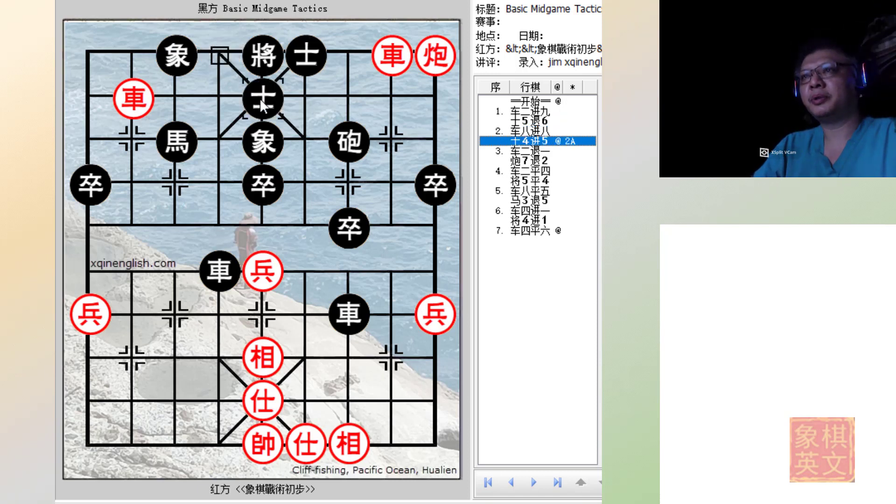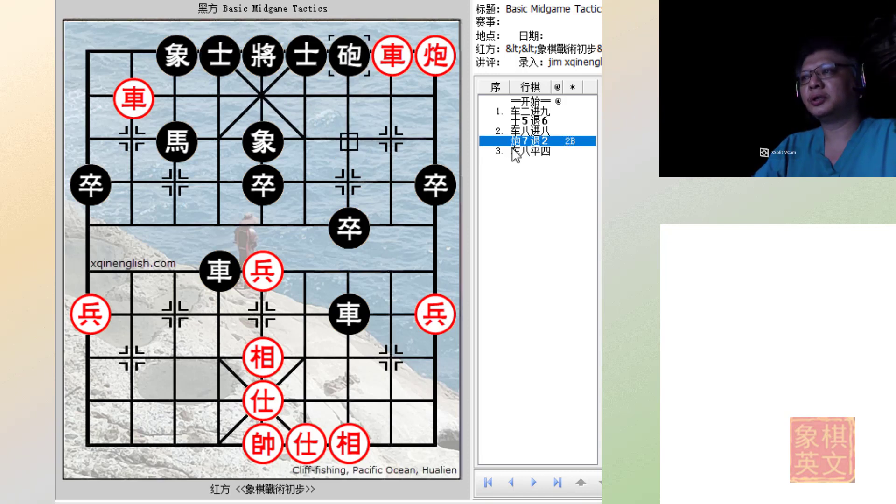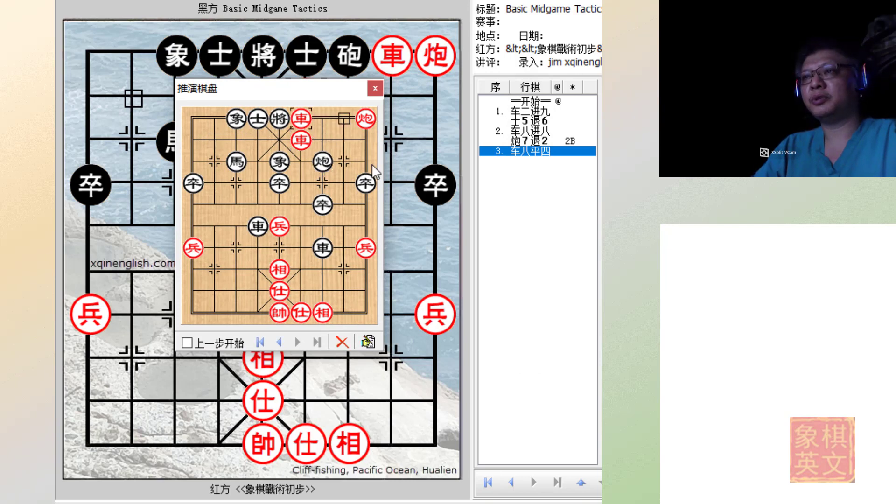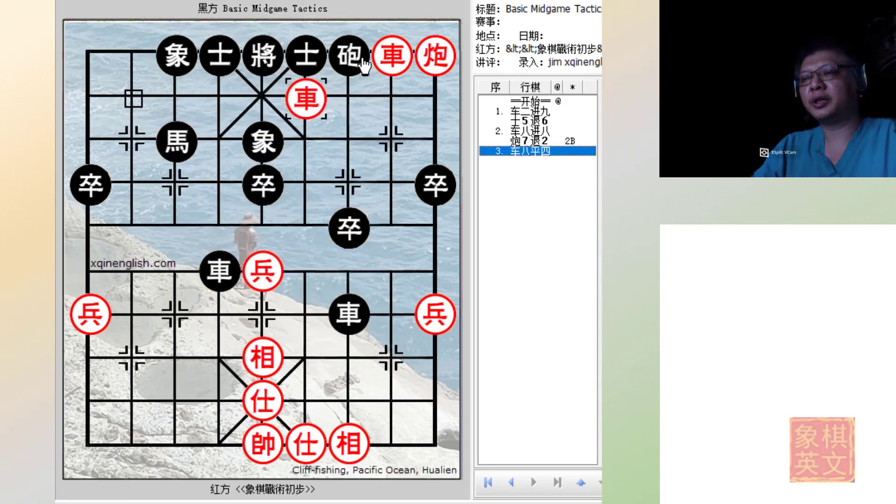At this point, let's say red plays A4+5 to prevent the chariot from crossing over — this would be the best move. If black played C7-2, red would simply play R8=4 to block the elephant from protecting the cannon. If the cannon moved in this situation, this would be an immediate checkmate. If it did not move, red would simply capture the cannon and follow by capturing the advisor for the final win.